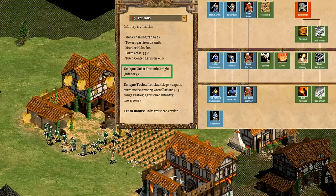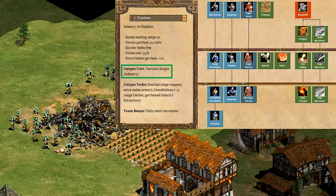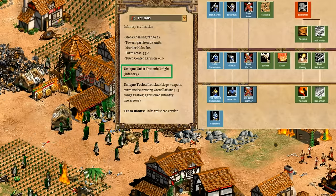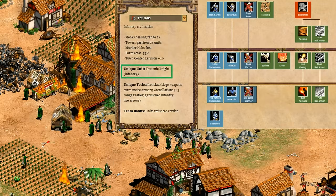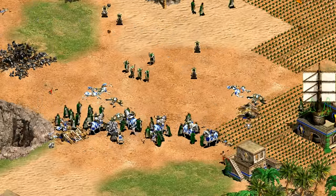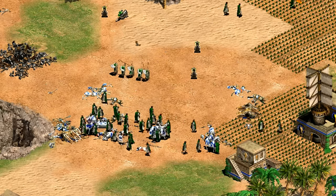Moving on to infantry — here you have all of the infantry upgrades plus the Teutonic Knight. Despite how well it matches up with nearly every other melee unit, it's not an automatic A+ based on that fact alone, as they're even more susceptible to infantry's normal counters. Overall I'd say it's definitely an above-average A minus for infantry, mostly thanks to the situationally powerful Teutonic Knight on top of an overall average-ish barracks.